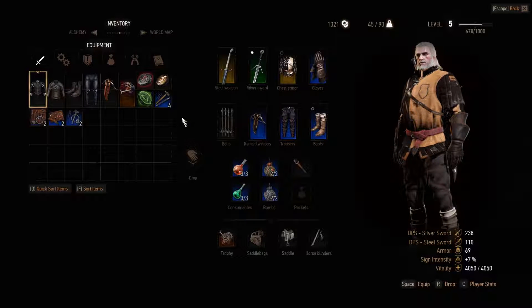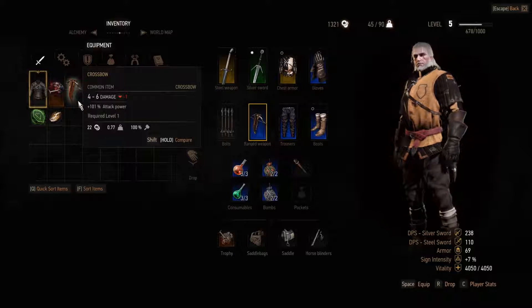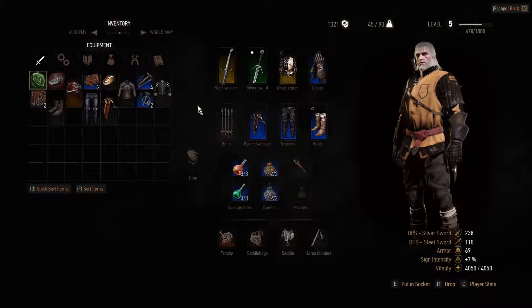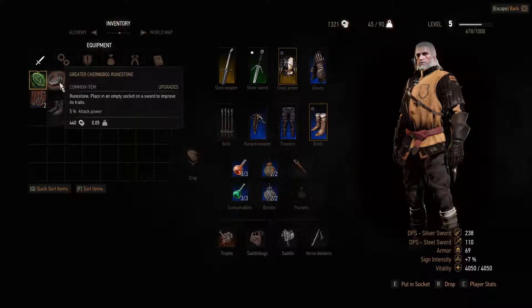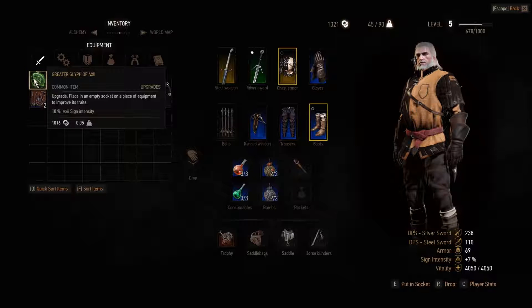In addition to the stash, we can also sort items by different things like price, weight, durability and things. It's easier to sort items by weight so we know what items we should remove or sell if we want to get our weight lower. Or if we want to see what items fetch the best price, we could sort by price. These glyphs are actually quite expensive, which is good to know. Perhaps this Axii sign - I wonder if that works in dialogs, that would be pretty good to use.